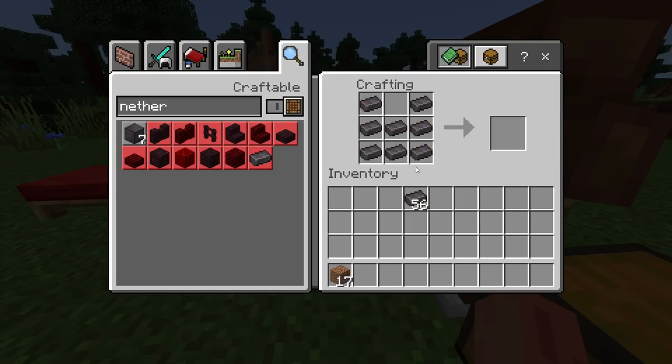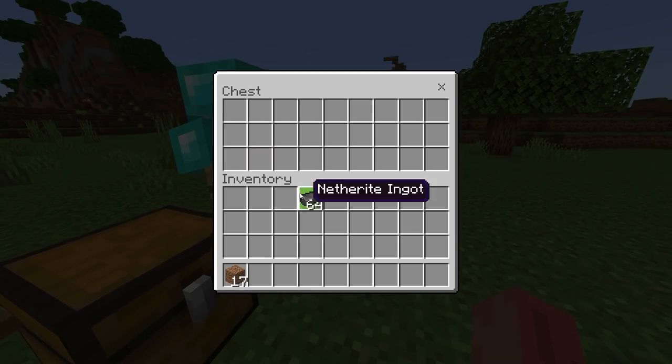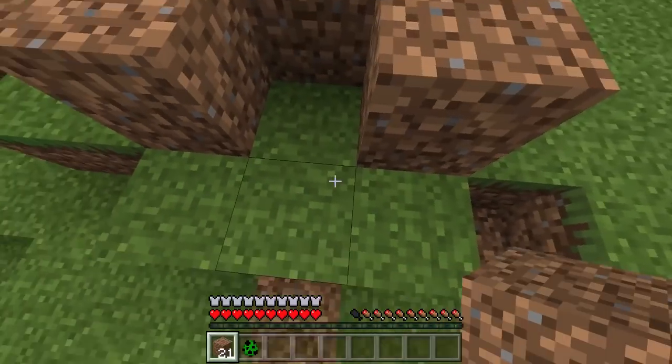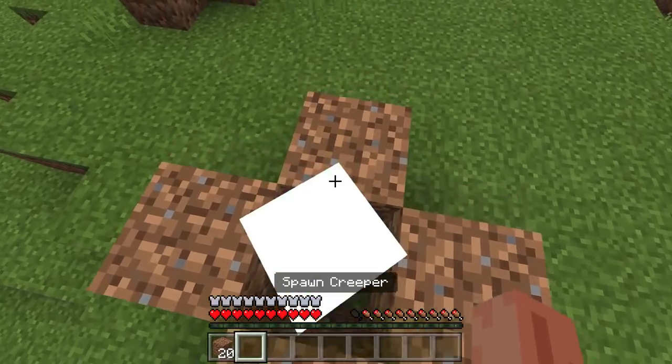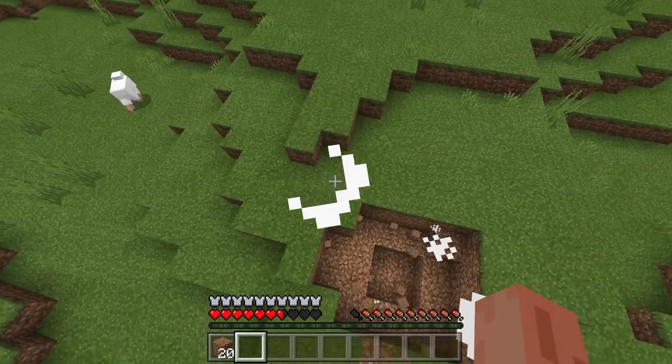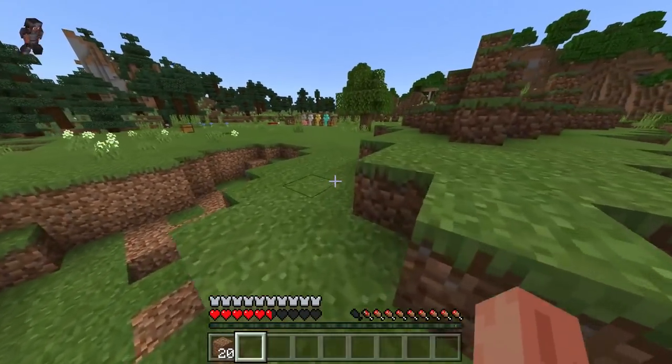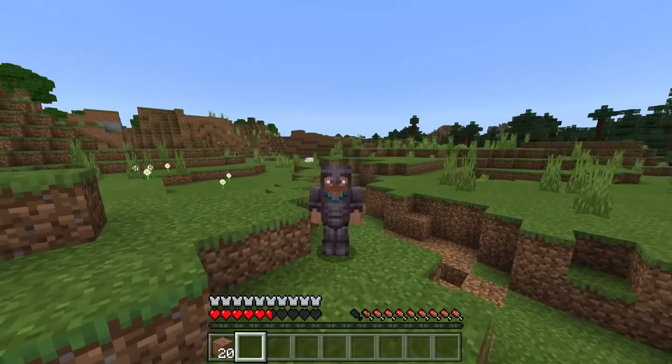Now let's try the netherite armor and see if we can survive. Wait, why can't I craft it? Let's just take the armor from my armor stand. Place it right here, then the creeper — and here we go. Whoa, that was the best one yet! It's also the best armor in the game, so that makes a lot of sense.